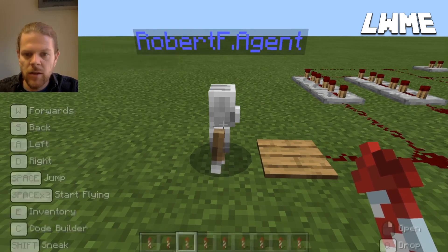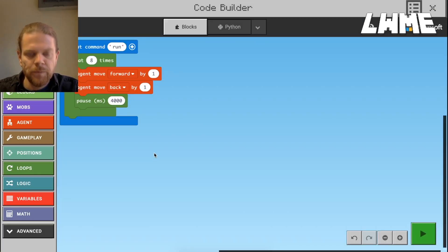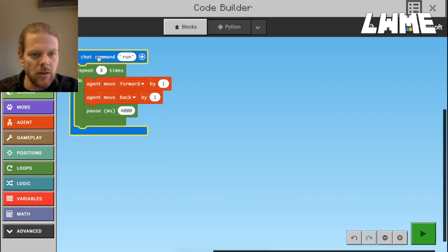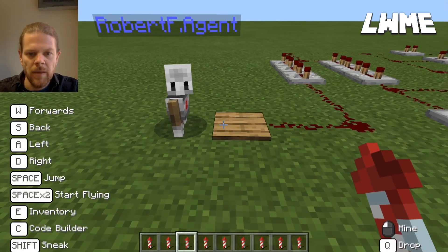In this world I've coded an agent, so let's have a look at the code builder. Here it is - on chat command 'run', he's going to move forward one and then back by one, wait four seconds, and repeat that eight times. So let's have a look at how that's going to affect our fireworks.